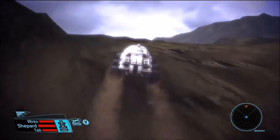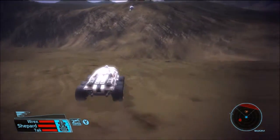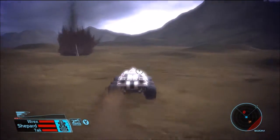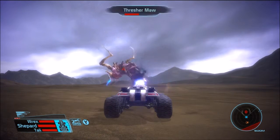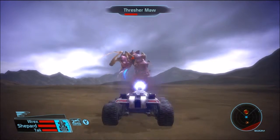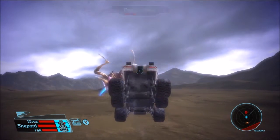All right. Go to this little ridge here and there it is right there. Yep, there it is — Thresher Maw. Let's see if we can get him locked while he's shooting at us. Oh shit, he's not even looking at us but he's shooting at us. And almost — did he hit us there? I think he might have. Yeah, we got some damage on our tire there.